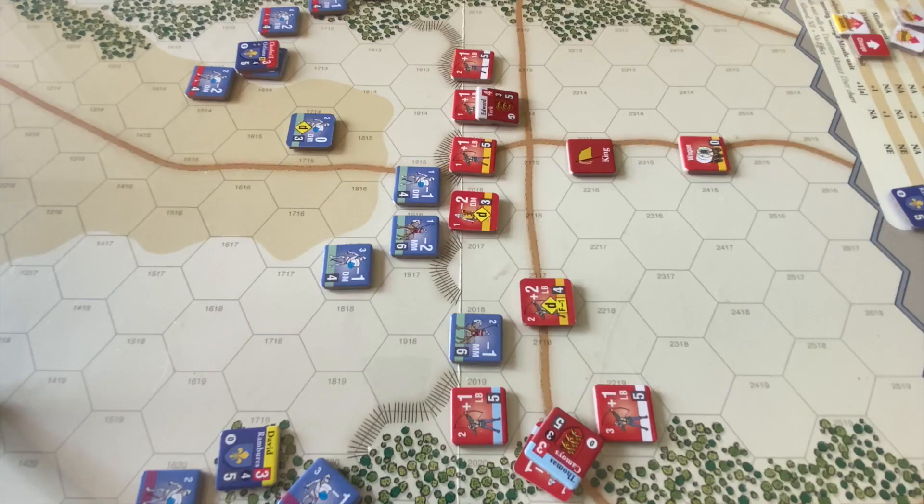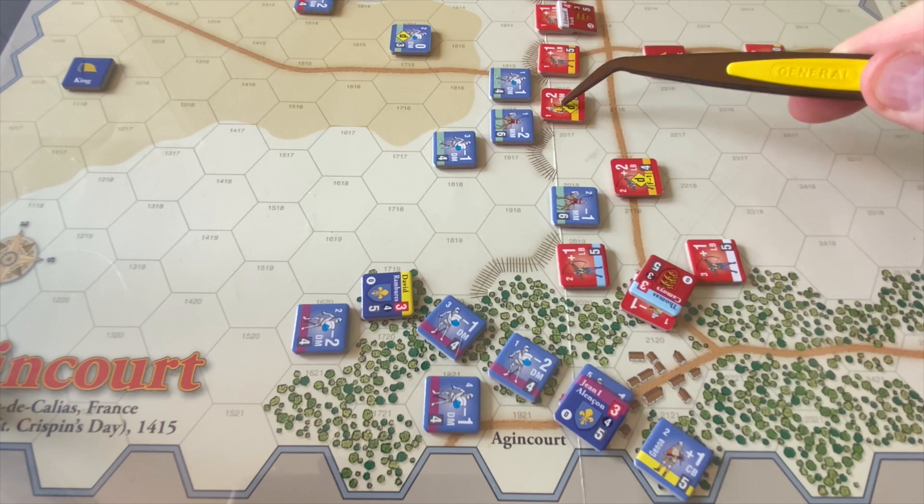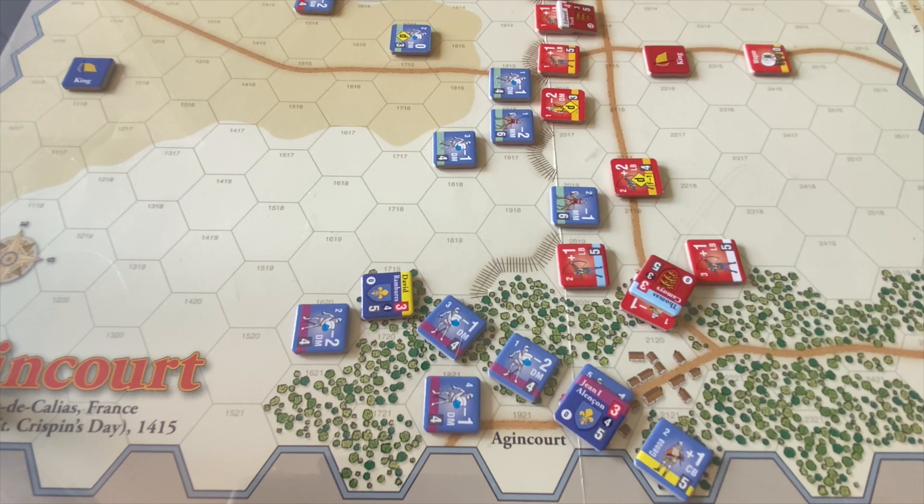We make another roll for continued English activation, going back to Edward of York. This is the second continuation so we add 1 to the die roll. Die roll: 8 - fails. It goes back to the French. After much thinking on the French activation, the best attack chances look like mounted men-at-arms vs. men-at-arms, but head-to-head actually doesn't favor the French. Surprisingly, the best chance the French have is to activate David de Rambres' battle and bring forward this remaining Genoese crossbow unit, which has a pretty good chance to wipe out the disordered men-at-arms, giving them four points and the victory.